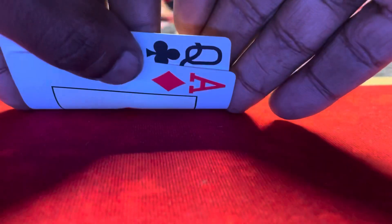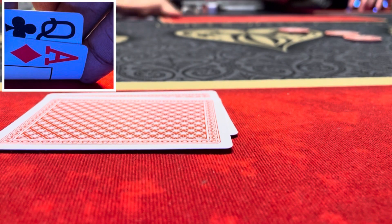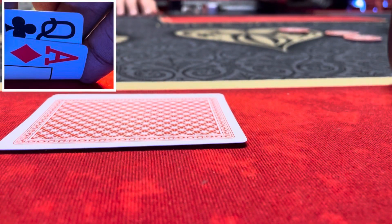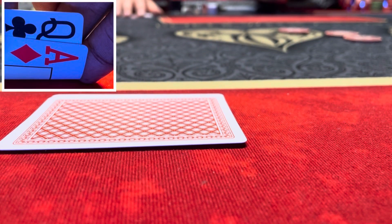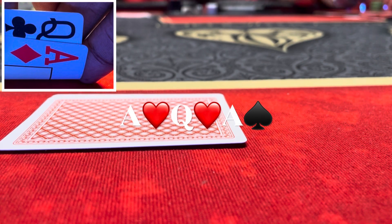In the under the gun plus one position I look down at ace of diamonds, queen of clubs. Under the gun calls, I raise to $15. It folds to the lojack who calls, then the big blind calls, under the gun calls. We're going four ways to the flop — and the poker gods deliver: ace of hearts, queen of hearts, ace of spades. We flop the boat — aces full of queens.